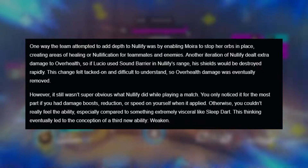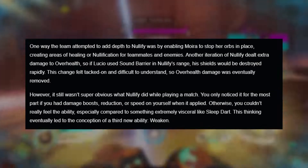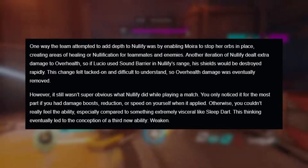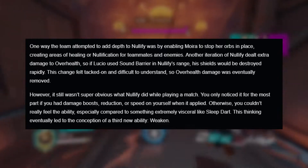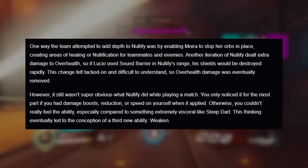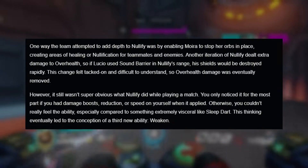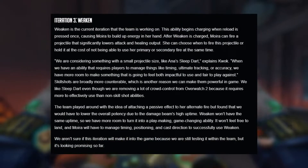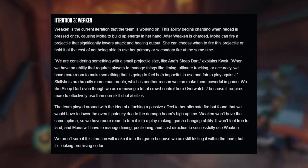This thinking eventually led to the conception of a third new ability: Weaken. Just by saying the word 'weaken' it kind of works well with Moira — one of her voice lines when she connects biotic grasp onto an enemy is literally 'you grow weak.' So the word Weaken fits Moira's personality well. Weaken is the current iteration the team is working on.